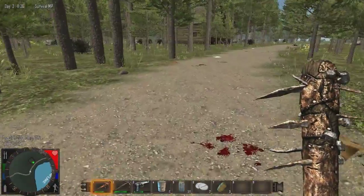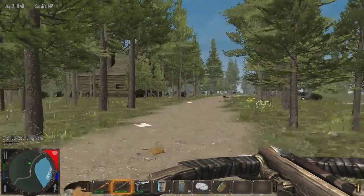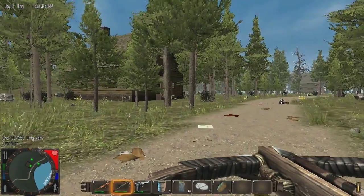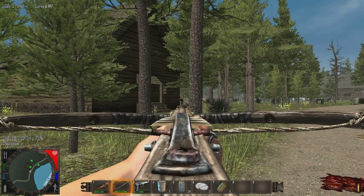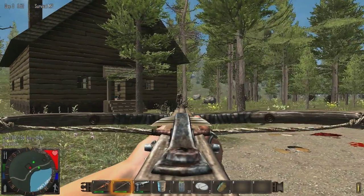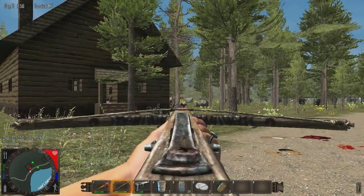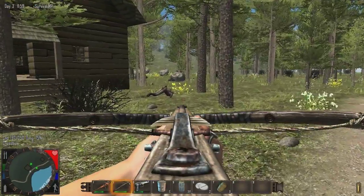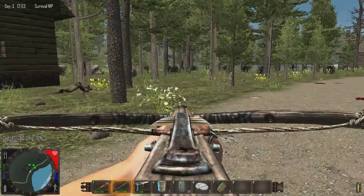Somebody had posted the code for ore distribution in the dirt — in the ground. It seems like ore distribution is the same percentage chance at all levels. It used to be that you had to go down like 10 levels before the chance increased.